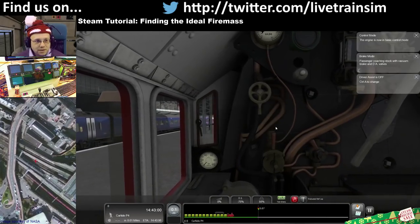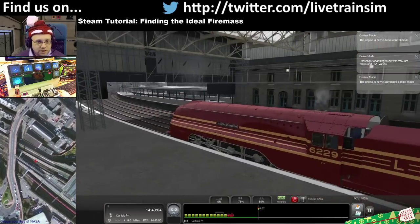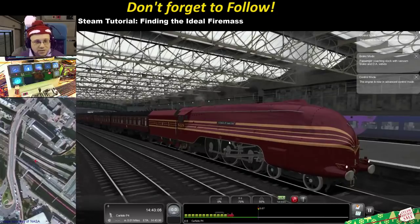Right, so here we are. I'm not playing the scenario so we're going to ignore all of that at the moment. Sit on the outside — we might as well have a look at something very pretty. This is the Duchess, you can get this in the Steam sale.